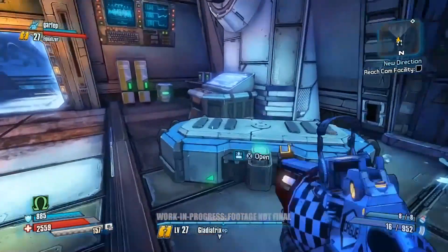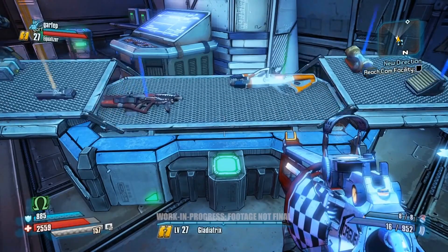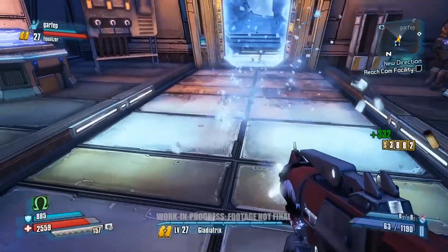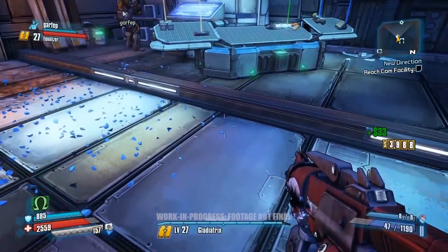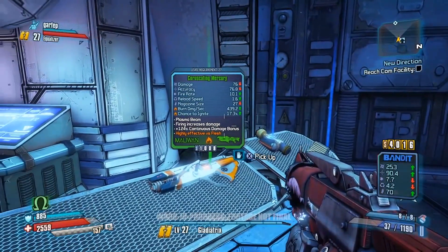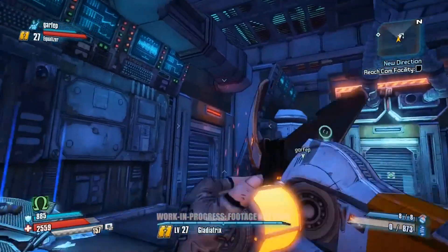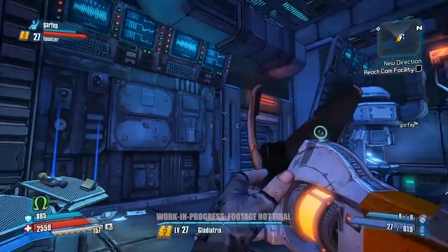Over here we have one of our new loot chests. Let's open it up and see what we've got inside. Looks like we have one of our new cryo guns. Cryo is a new ice elemental we've introduced in the Pre-Sequel. It fires ice bullets that allow you to freeze enemies and shatter them. We also have the laser gun, which is a new gun type with different kinds of laser attacks. Each manufacturer has their own kind — right now we're looking at the Maliwan laser gun.